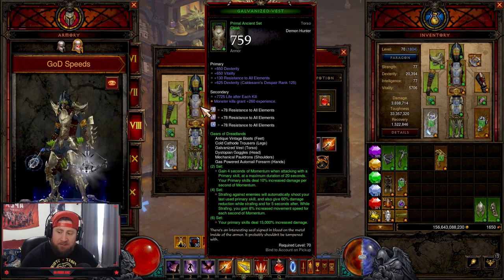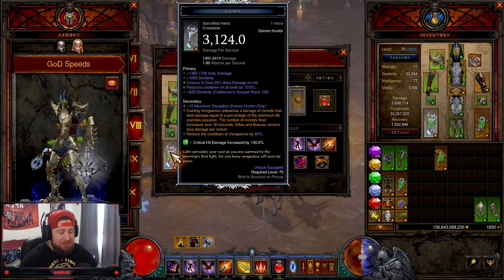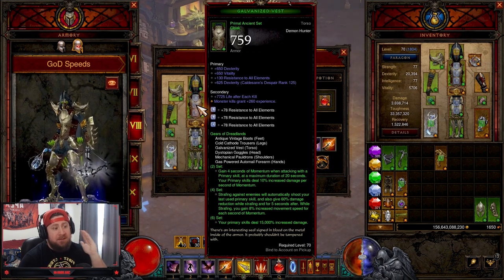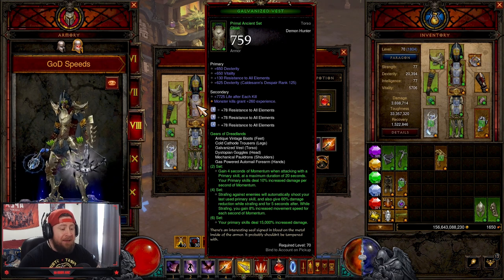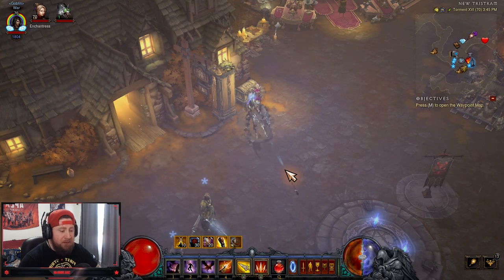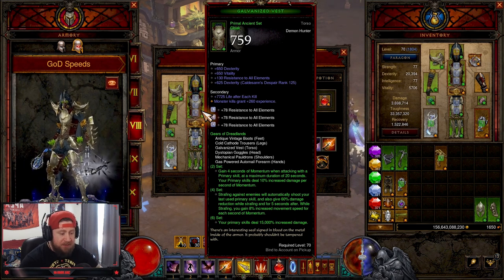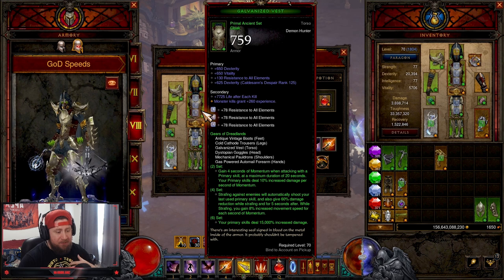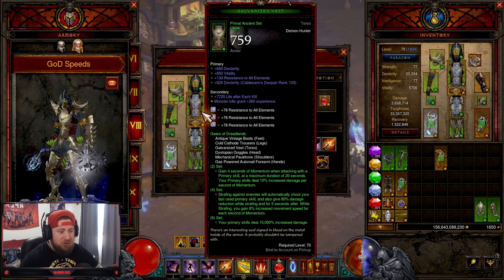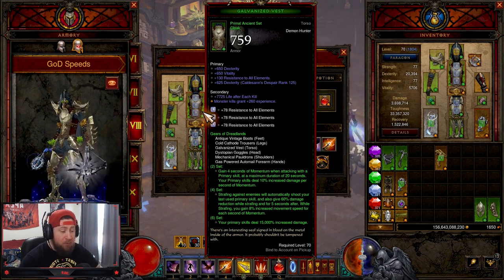Let's go over everything you need for this build in Season 28. You're going to go with the full six-piece set of God DH. You gain four seconds of Momentum when stacking your primary skill. Once you get to 20 stacks, your primary skills deal 10% increased damage per stack. The four-set bonus gives you damage reduction while strafing and increased movement speed for each stack of Momentum. The six-set bonus is that primary skills deal 15,000% increased damage, because everything is coming from your primary skills with Hungering Arrow — Devouring Arrow rune.